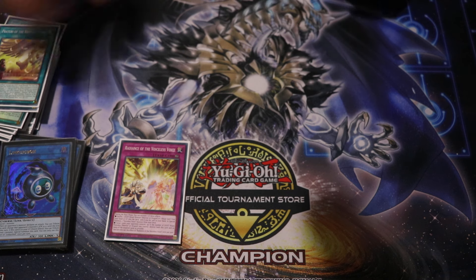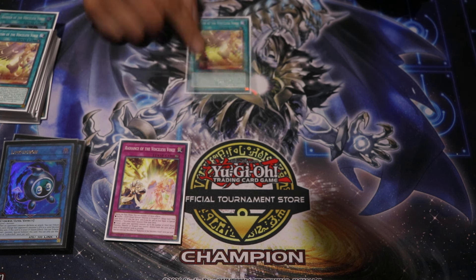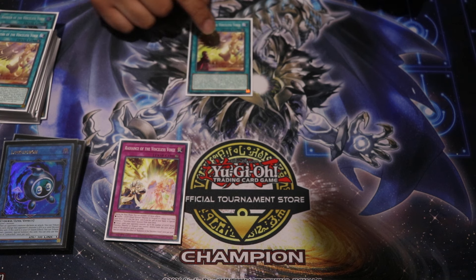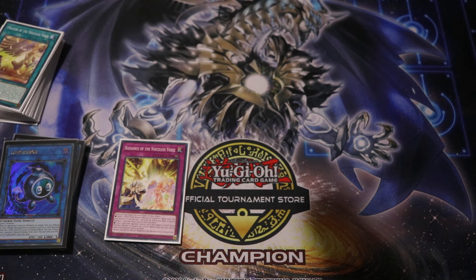What does it do from the Grave? So from the Grave, if your opponent outs one of your Voiceless Voice monsters, you can banish it to summon a Voiceless Voice monster from deck, or a Ritual Monster from deck ignoring its summoning conditions. That's crazy — I'll keep one in the Grave just to make sure it keeps your board floating.